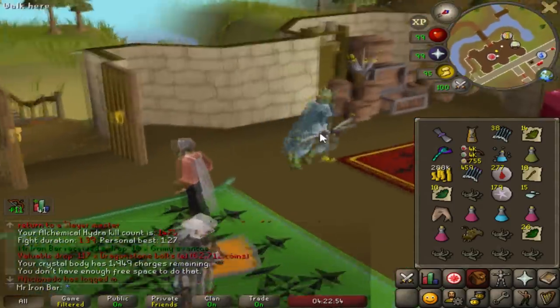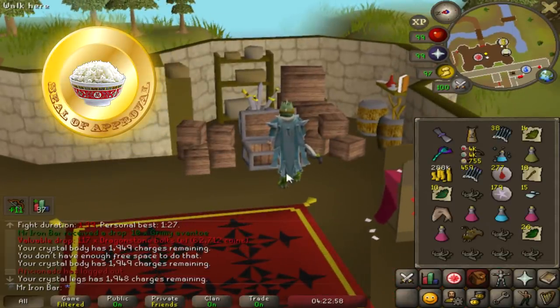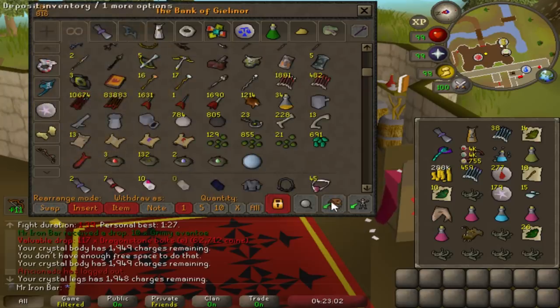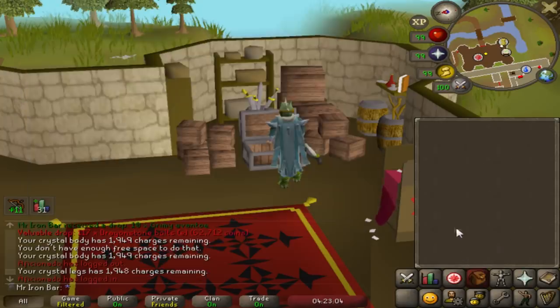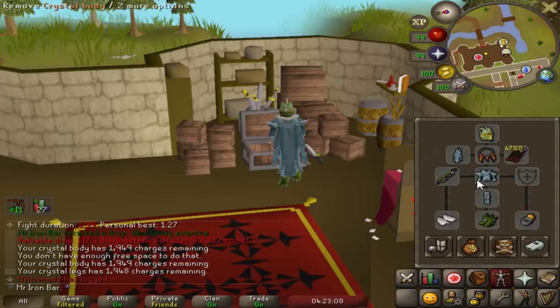My final verdict for the Crystal Armour at Hydra is that it is best in slot. I would definitely use this over Armadyl because my kill times are pretty much the same, I get to make my prayer last a little bit longer, and there's very minimal shard use.